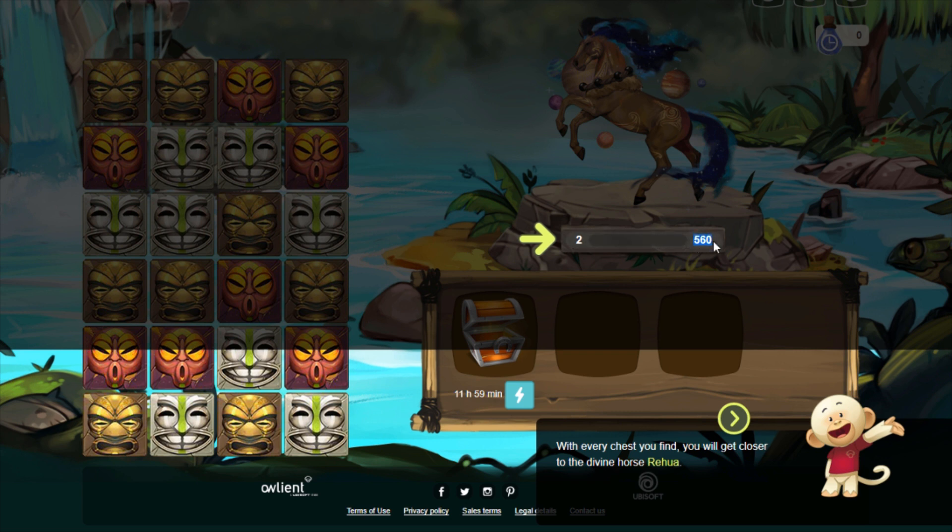It's not like in the elemental mine event where the divine can be found in the purple chest. There is a Falabella divine in the purple chest, but this divine you have to get by filling up the points meter. With every chest you find, you'll get closer to the divine horse. You get the points when the chest falls into the slots, not when you open the chest. A wooden chest is worth two points, golden chests are worth three points, and the purple/crystal chests are worth four points.